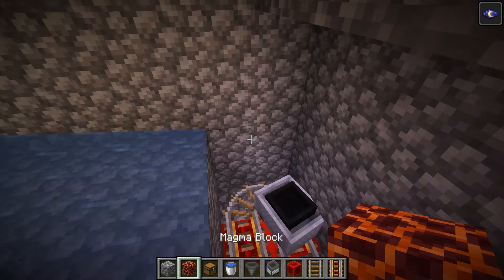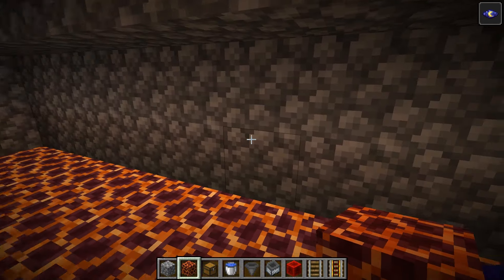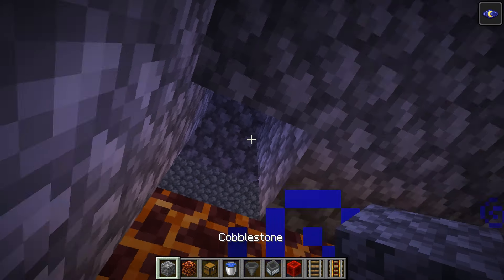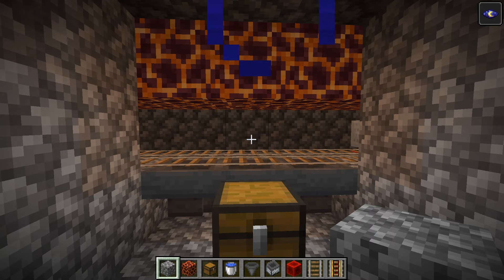Now we can go ahead and place our magma blocks over here like so, and then get out of this location. Maybe just jump back into your little safe zone.